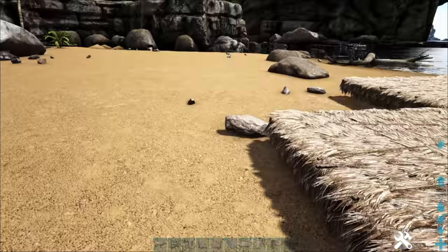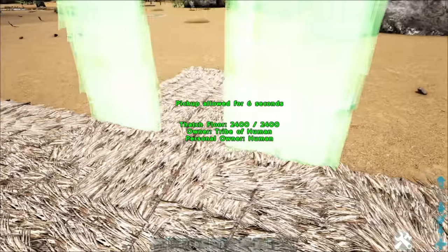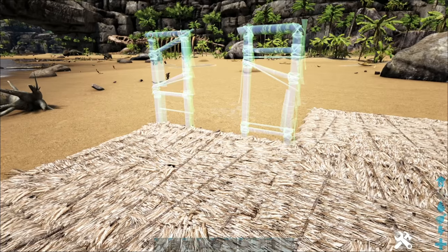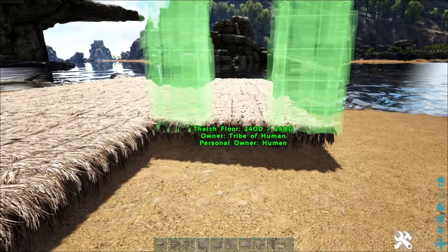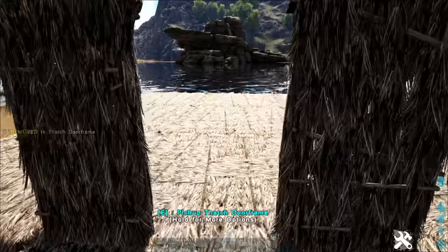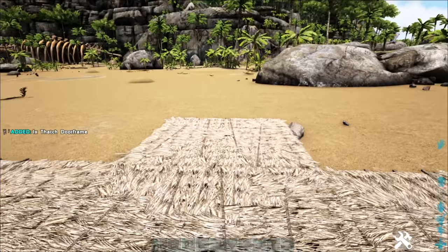We're going to make a pretty simple house — not just a big box. When you start placing doors, windows, and walls, you'll notice that if you're on one side it shows up green, and on the other side it's blue. When it's blue, that means the inside of the wall is facing you. When you see green, the outside is facing you. This is really easy to see with thatch structures, which is why I picked this one.